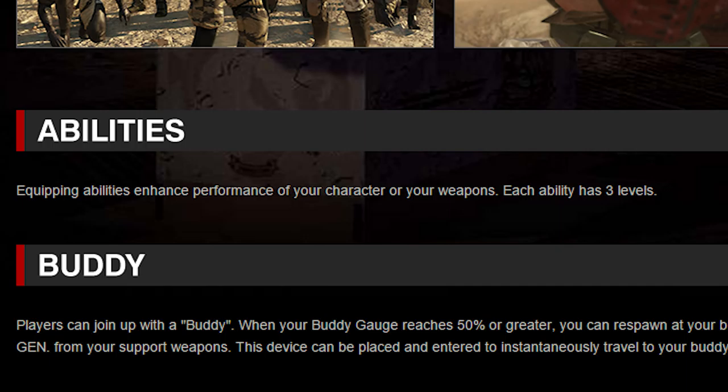Next up is Abilities. According to the website, equipping abilities enhance the performance of your character or your weapons, with each ability having three levels — basically perks. My assumption is that you can unlock these abilities, level them up, and switch them out in a manner that tailors to your playstyle.